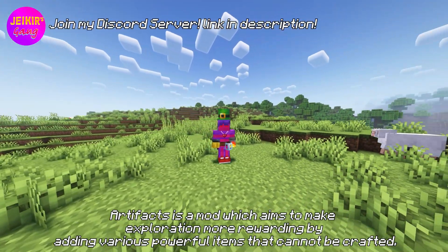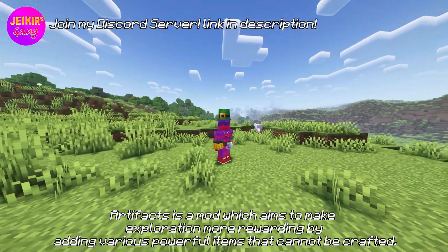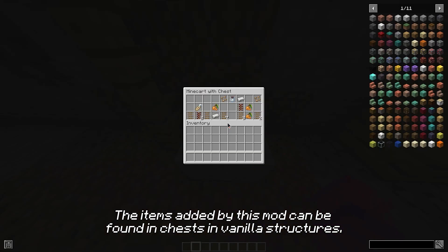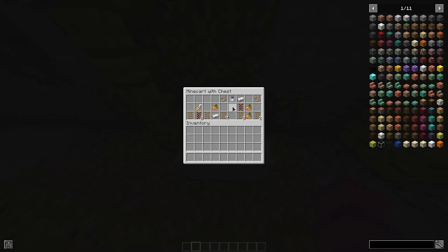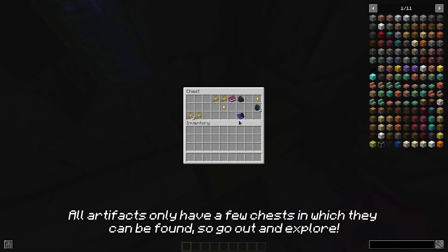Artifacts is a mod which aims to make exploration more rewarding by adding various powerful items that cannot be crafted. The items added by this mod can be found in chests in vanilla structures. All artifacts only have a few chests in which they can be found, so go out and explore.